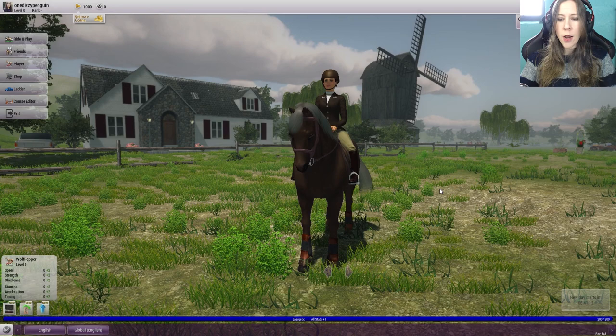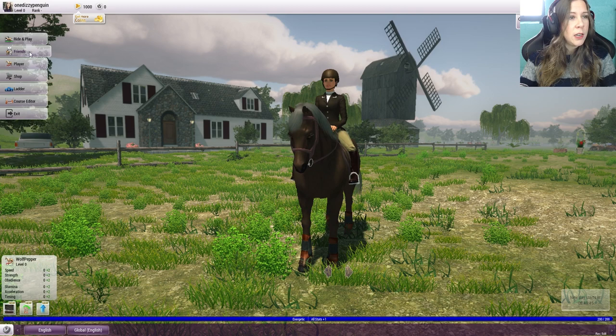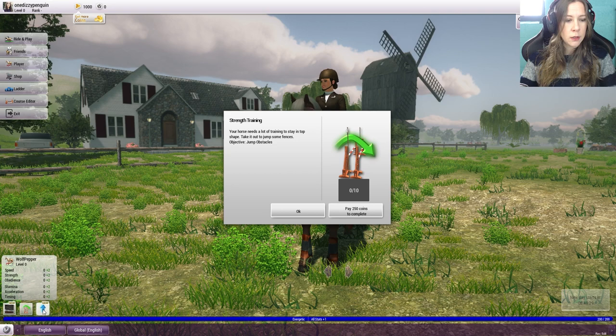Settings — music off. Wonderful. So we have some stats over here. Ride and play, Friends, Player, Grooming, Inventory. There's so much! Play alone, ranked match, weekly showdown, strength training. Your horse needs a lot of training to stay in top shape. Pay coins to complete. So we have to pay for training. Let's play alone and see how this goes.